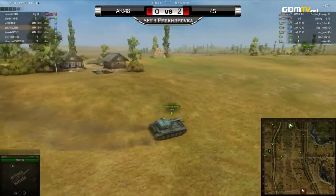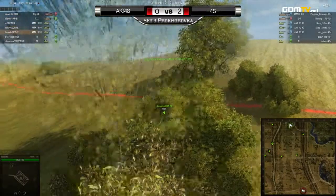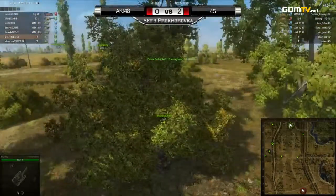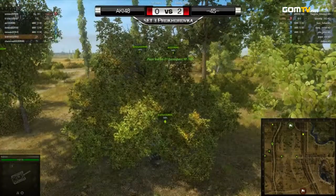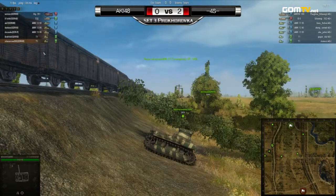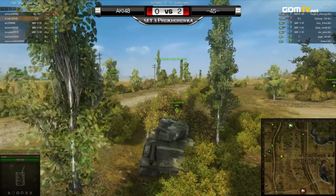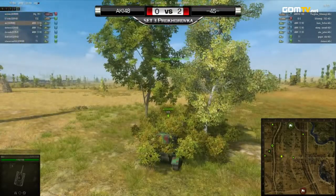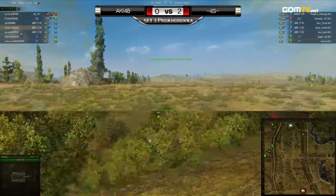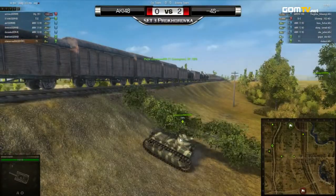A pretty standard opening from both teams — Aki side camping that west road and scouting the middle area. On the 4S side, they can't just charge in considering that heavy artillery piece, and they can't rely on the extra mobility of their AMX 13s because Aki 48 also has three AMX 13s. On the open field they'd be exposed.